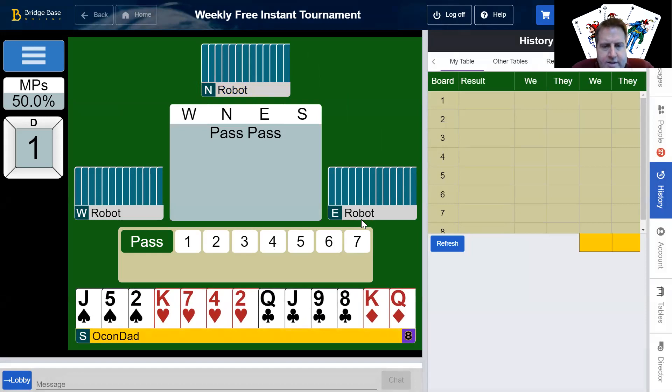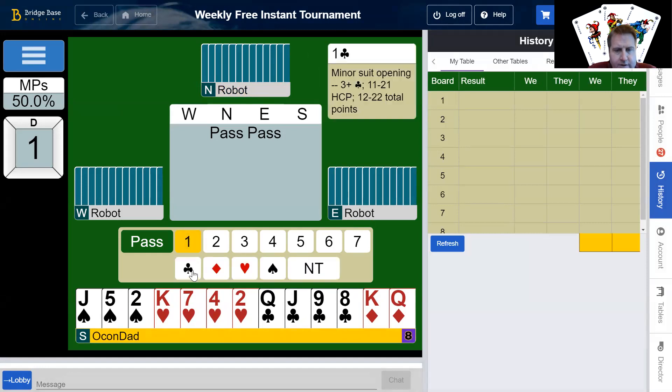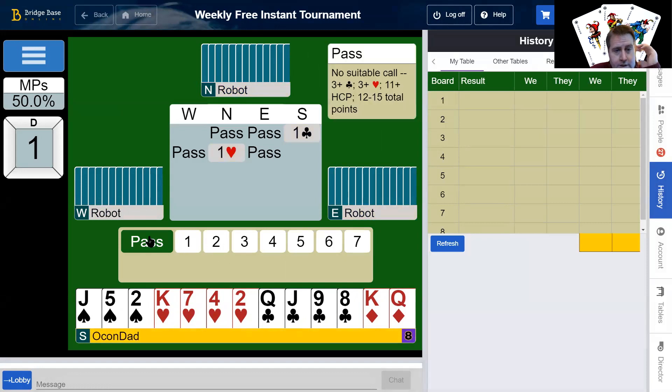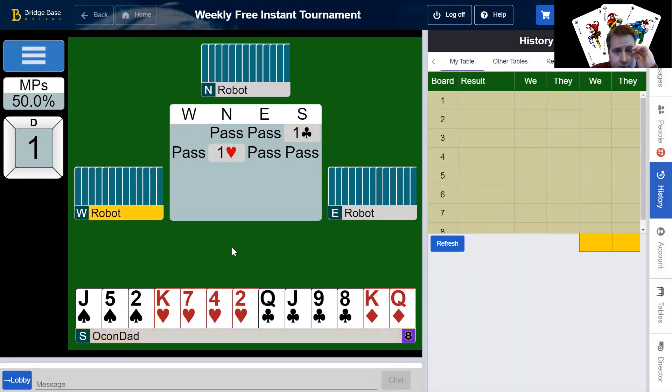I don't like this hand too much — 5, 8, 11, 12. Partner bids a heart, that's all right. Partner bids a spade, we're all right too, I guess. So I guess we'll open this. We're aceless. Partner bid a heart. I'm going to pass, and if they get involved, I'll bid two hearts.